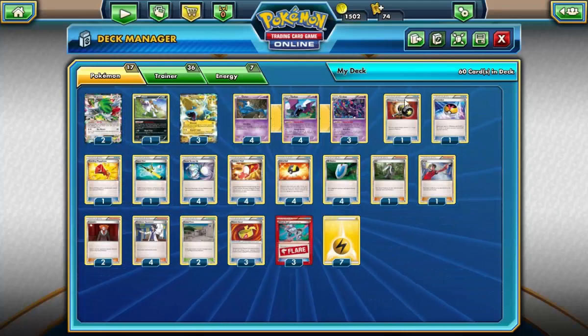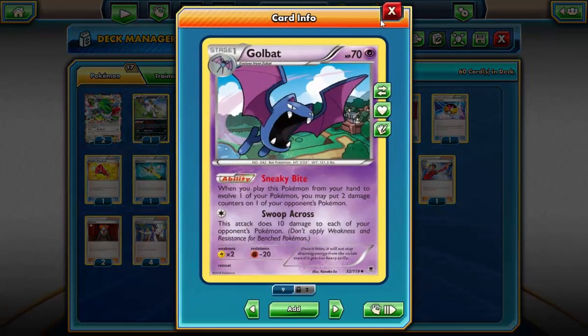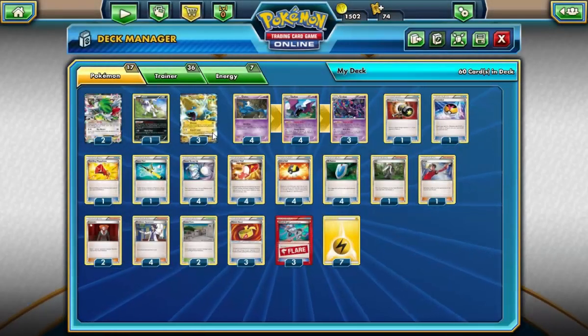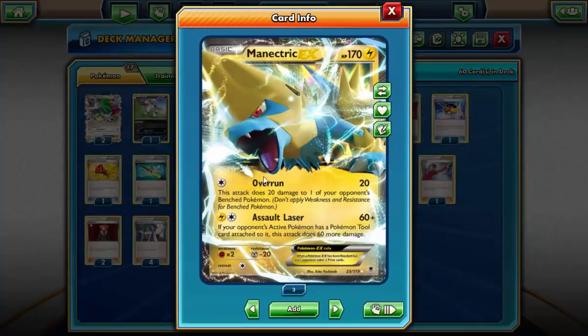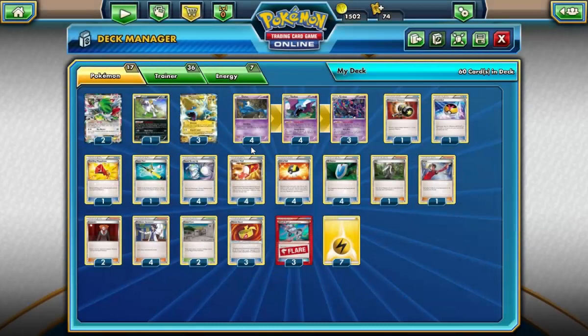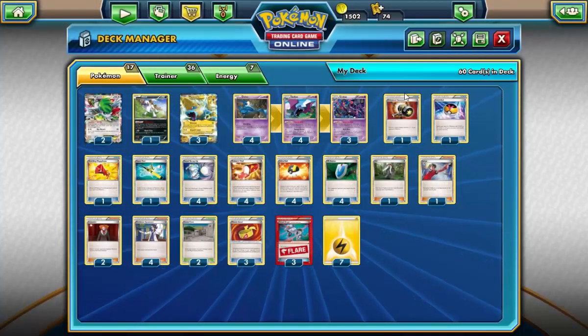I play a 4-4-3 line in here — never really need the full four Crobat. Your main objective is with the Muscle Band and Assault Laser hitting for 140 damage, and with a couple of bat drops you're going to be hitting for the 170 to 180 damage mark.